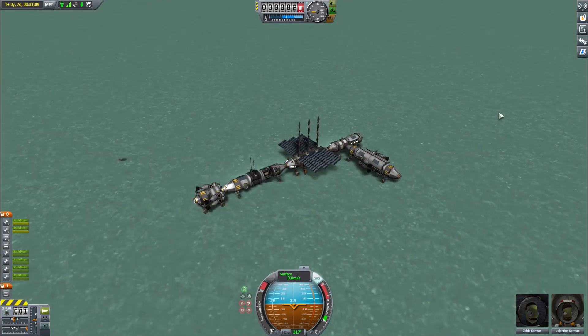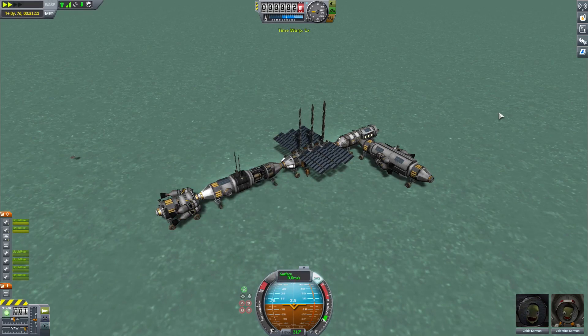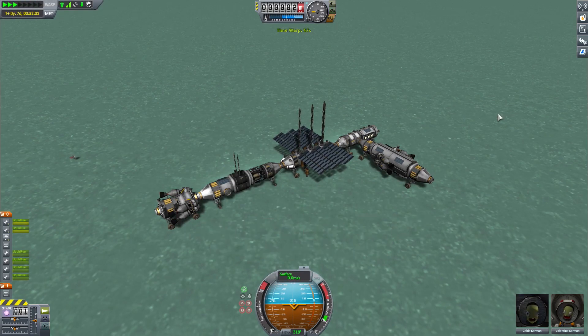Now we are going to let the base operate and fill up the tanker, and then we are going to perform a demonstration flight, which includes taking the tanker to refuel the refueling station back in low Kerbin orbit, and then we are going to take the tanker and fly it back to base.